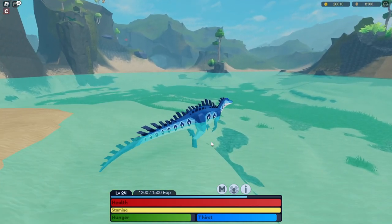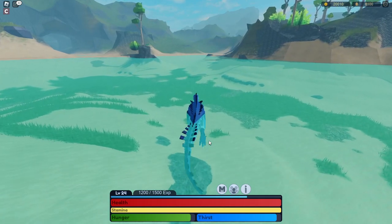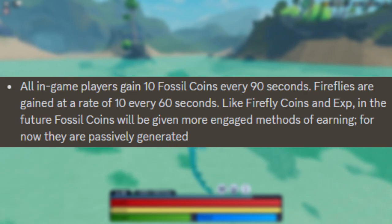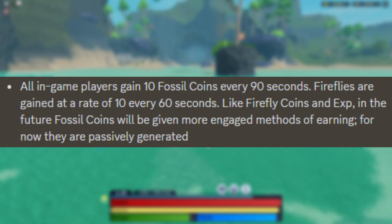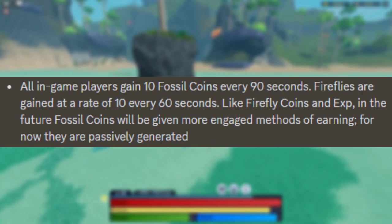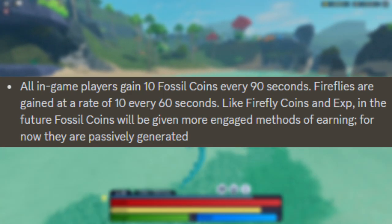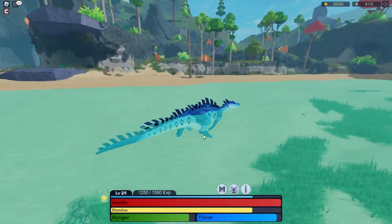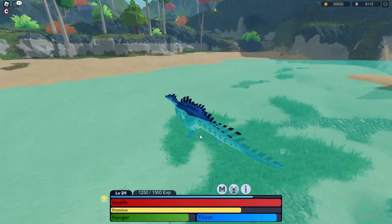Fireflies and Fossil Coins are earned at different rates. Fossil Coins are earned at a slightly slower rate — 10 coins per 90 seconds, which is 10 coins per 1 minute and 30 seconds — whereas Firefly Coins are earned at a rate of 10 coins per minute. So it will take slightly less time to earn more Firefly Coins, meaning you'll be earning way more Firefly Coins than Fossil Coins.